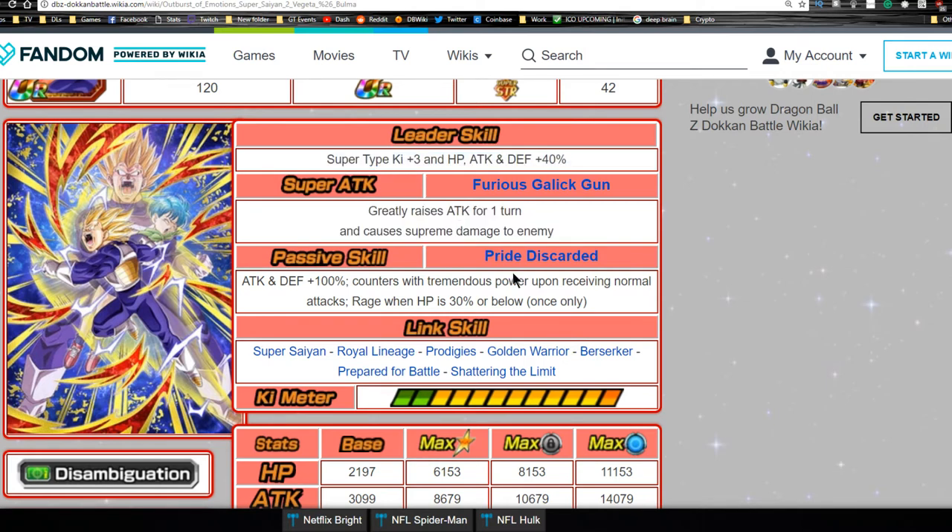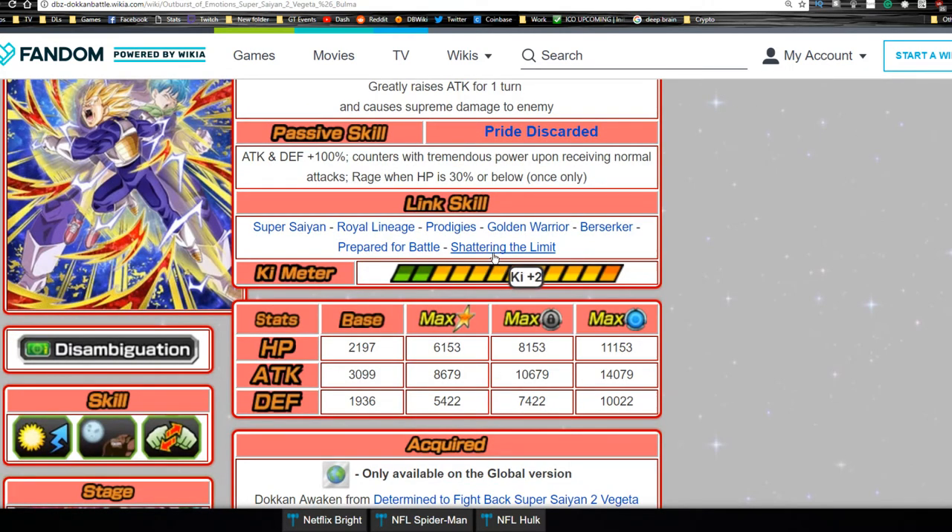Post-awakening link skills: Super Saiyan, Royal Lineage, Prodigies, Golden Warrior, Berserker, Prepared for Battle, and he also gains Shattering the Limit. Unfortunately, he only has Prodigies as an attack buff link and Super Saiyan. Berserker is one of those throwaway links — almost no one has it, and it's very difficult to get your HP to 50% or below when needed.